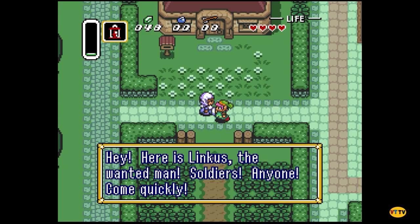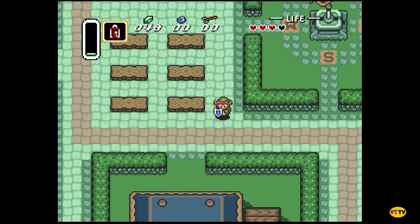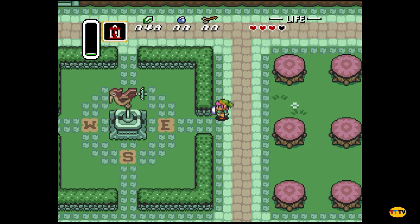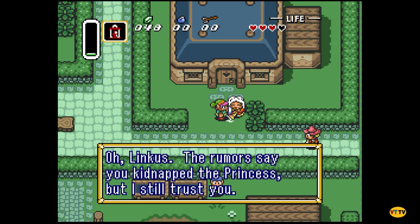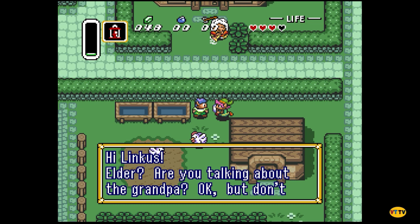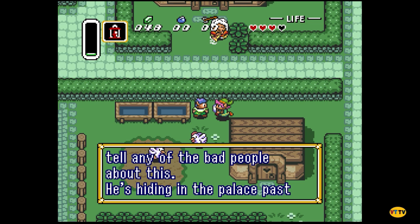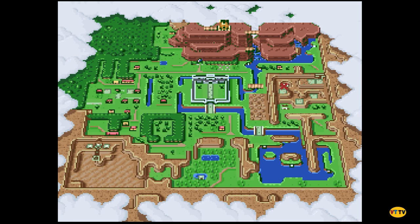Bottles are really useful. What else am I gonna spend my rupees on? Hey — 'Linkus, the wanted man! Soldiers, anyone, come quickly!' What a — yeah, were you gonna warn me? I almost did and I'm like, now I'll let it play out. Can I go in her house and kill her? No, she locks the door unfortunately. But when you come back if she's — you can actually sneak into her house. 'Linkus, the rumors say you kidnapped the princess, but I still trust you, come back.'